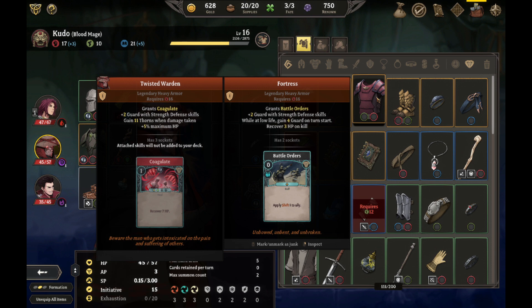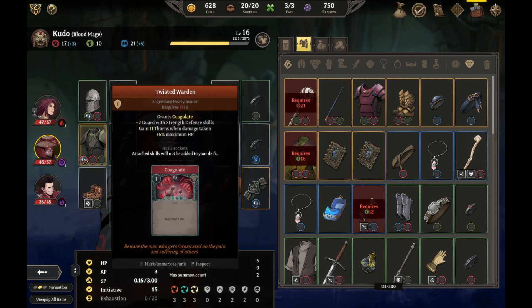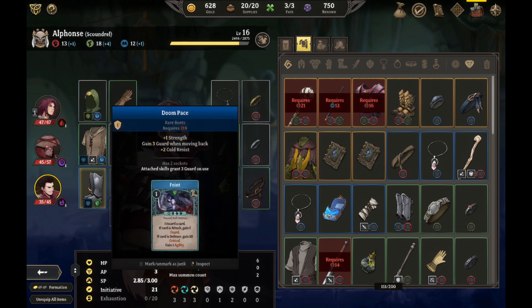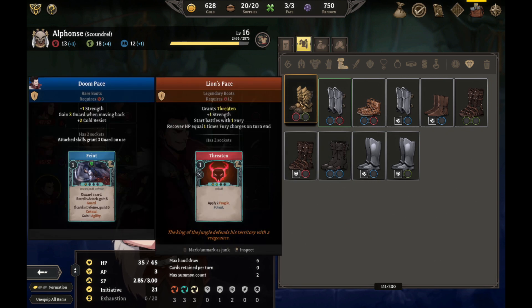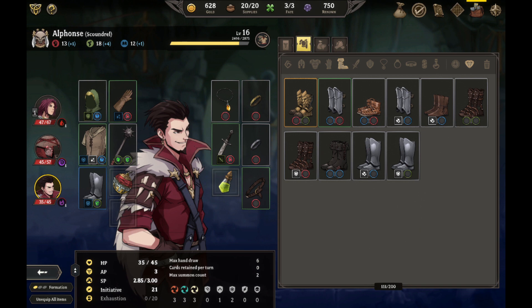I could also swap for this one: gain eleven thorns when damage is taken, extra HP, or I can get HP on a kill. This one would need a void rune — you have a void rune. This is giving you all you have. You got faint on this, and you gain guard when you move back. But I can give you this which gives you strength and then fury, and you gain one health per turn just with fury — but you have no other fury generation though. So I think I'm fine with that.